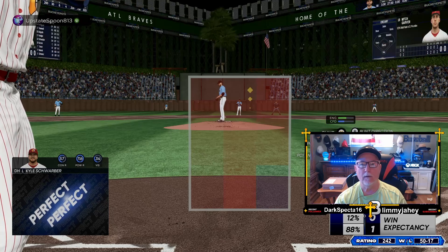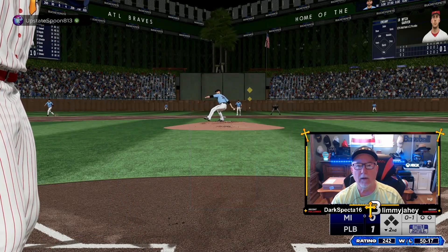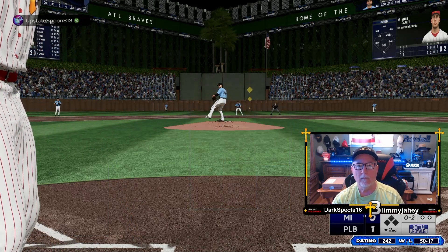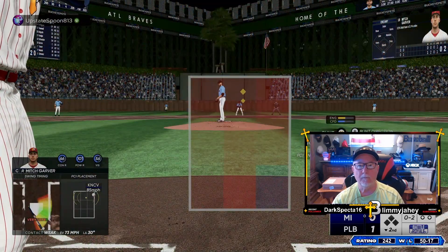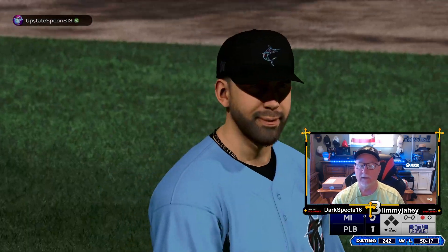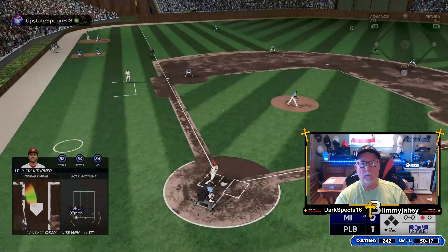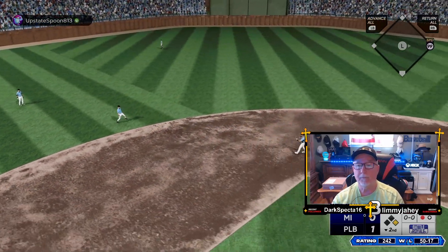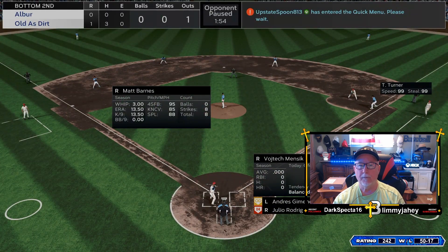Mitch Garver up to hit. Foul back our way and that's out of play. Mitch Garver, one of the rare major league players who hails from New Mexico. He grew up playing with Alex Bregman as a kid. Fights that one away, count remains 0-2. Cuts and misses — it's a strikeout. Trey Turner now. That's a base hit — attaboy. They get a man aboard with a one-out single. Nice line drive to the pull side.